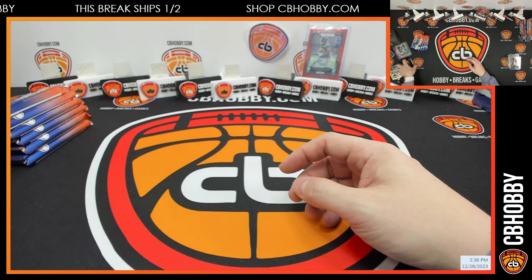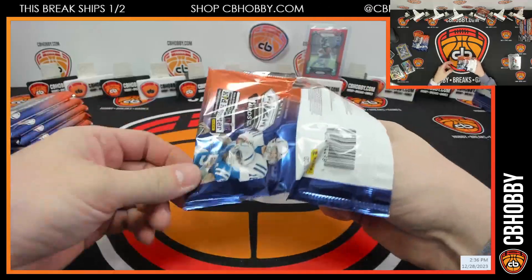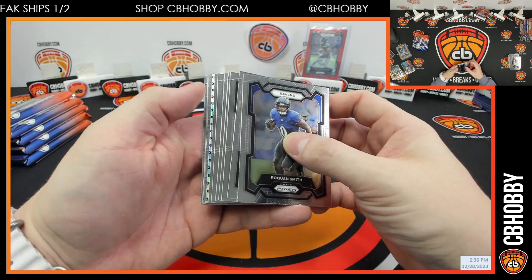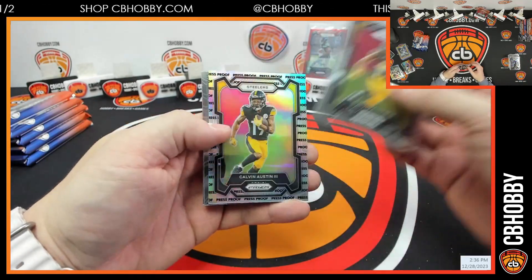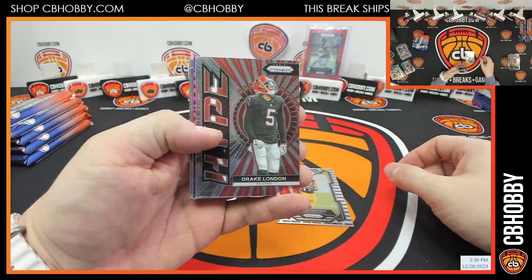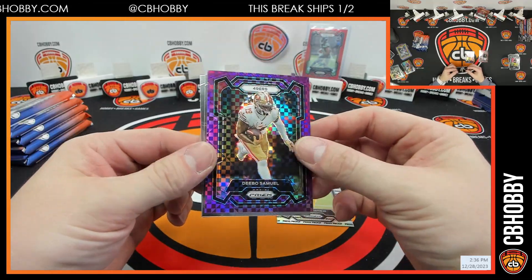Not even stand-worthy. What the heck is that? Press proof Calvin Austin — never seen those before. Drake London and a Debo Samuel purple power.